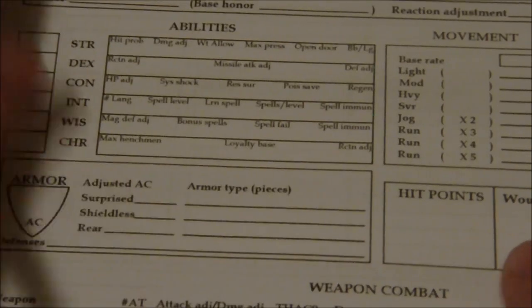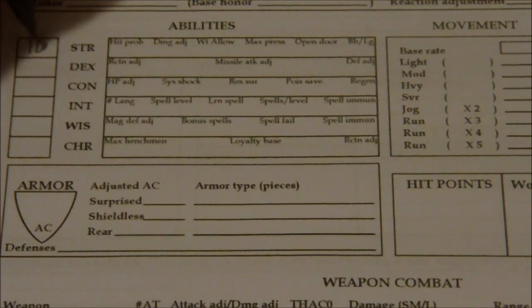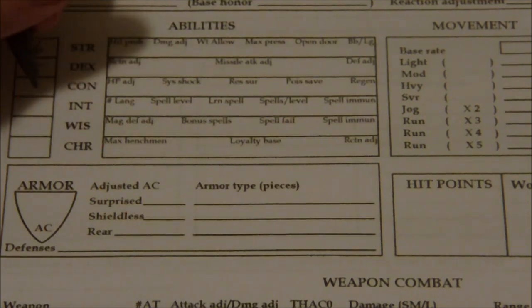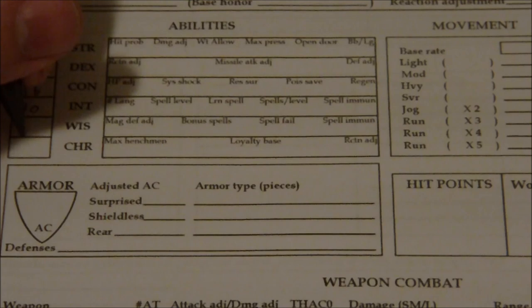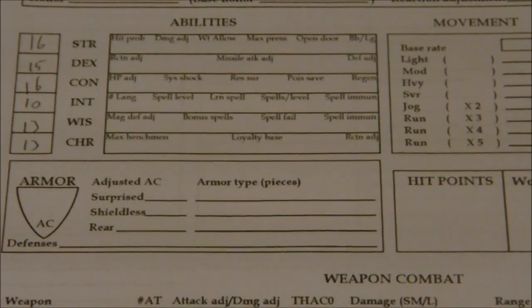So we got our charts here for our ability scores, let's just fill in our numbers first. So we had 16 strength, 15 dexterity, 16 constitution, 10 intelligence, 13 wisdom, and 13 charisma. This is actually a really good set of stats for the character — I kind of feel bad for not using the first set that I rolled.